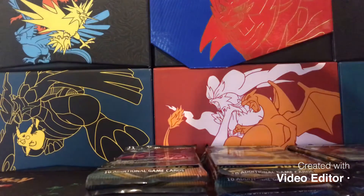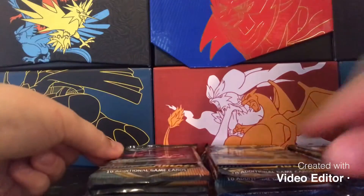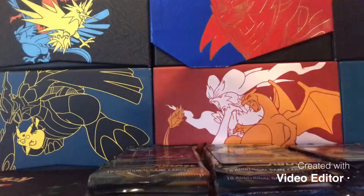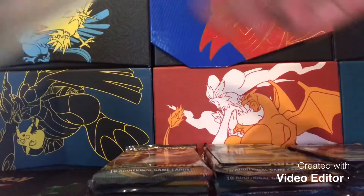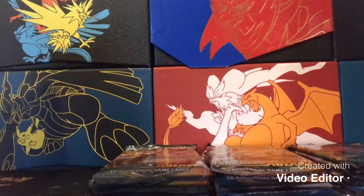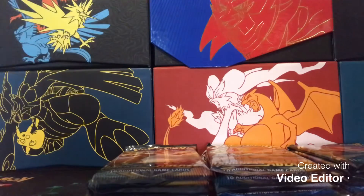Alright guys, we got the packs out of these tins and we got the promo cards out of them as well. This first stack is the Eternatus one — there is our Eternatus promo card. This is our Pikachu stack with the Pikachu promo card, and there is our stack with the Eevee promo card. Let's go ahead and sleeve these cards up — got Eternatus, Pikachu, and of course Eevee — put them off to the side.